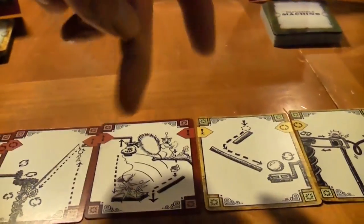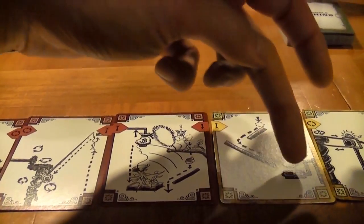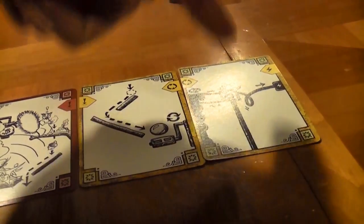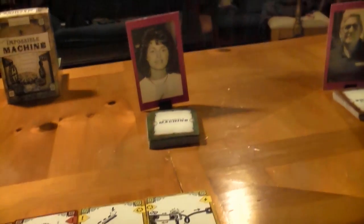So it looks like the acorn drops down here and hits another crank — same as the previous card except it's an acorn dropping instead of the initial ball. That's going to turn this screw thing, which powers some electricity happening over here now. We'll see what Scoots can do with some electricity.